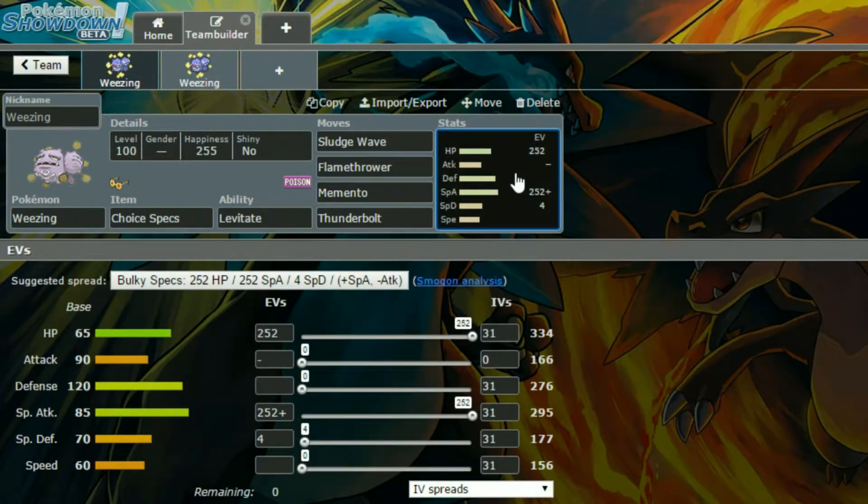For this set we have a bulky spec — max Special Attack and max HP with four in Special Defence. And then we have a Modest nature, so more Special Attack and less Attack, because you're not using that Attack stat at all.